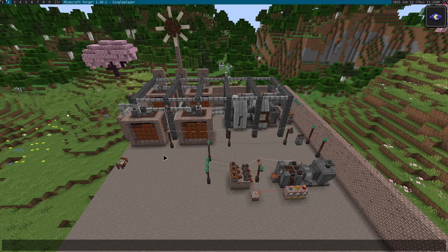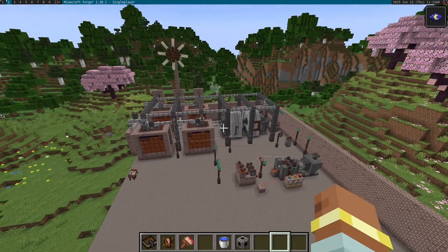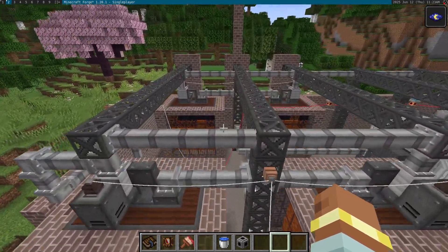Hello and welcome to another Immersive Geology developer snapshot. In this snapshot, I'll be going over the changes introduced in the 0.7.0 update. This update adds some new multi-blocks and reworks some old ones, as well as adds a new feature to help make your factory look more presentable. Let's have a look at some of the new multi-blocks first.